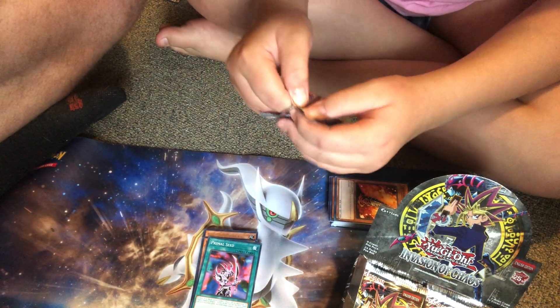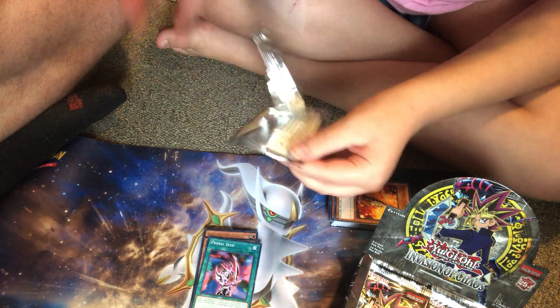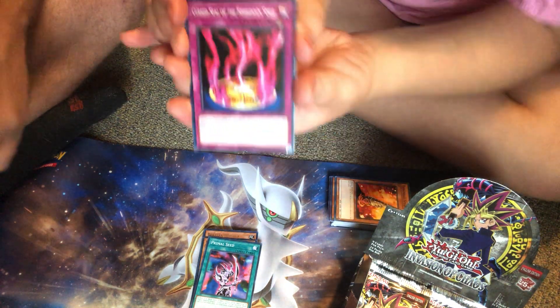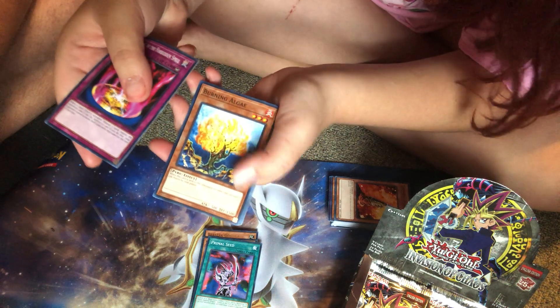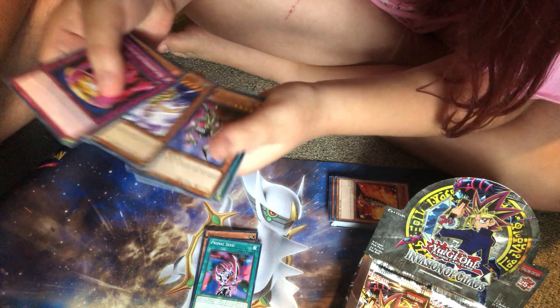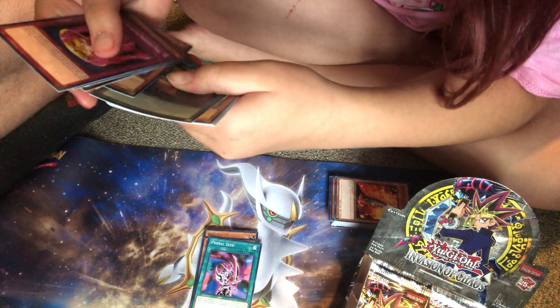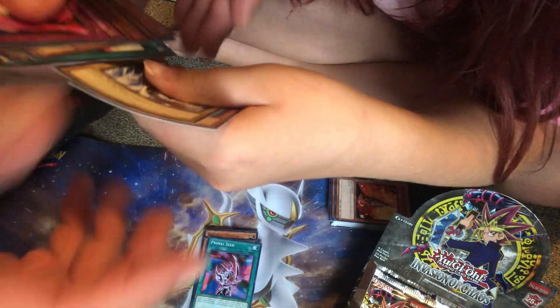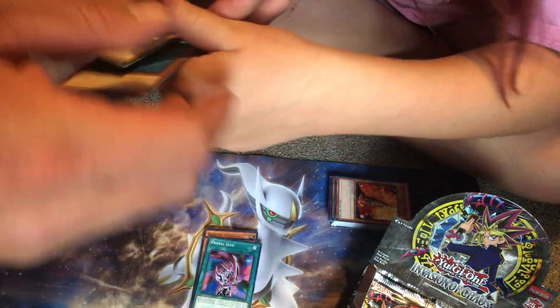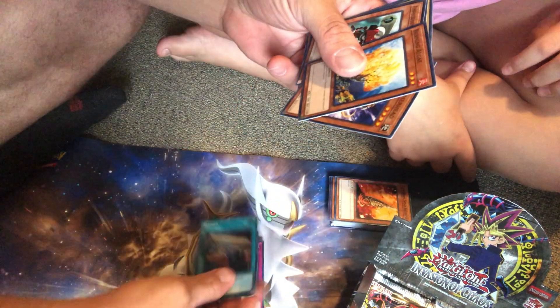If I had to choose, Black Luster Soldier — Envoy of the Beginning — is my all-time favorite card, period. Pulling one would be the ultimate. So we got Curse Seal of the Forbidden Spell, Fire Tree, Burning Algae, Hyper Hammerhead, Dralago — that's a cool card, one of Marik's monsters from the show — and a Reload, very cool. Also Amphibious Bugroth MK2, Delta Hurricane, and Terror King Salmon. I love Dralago.